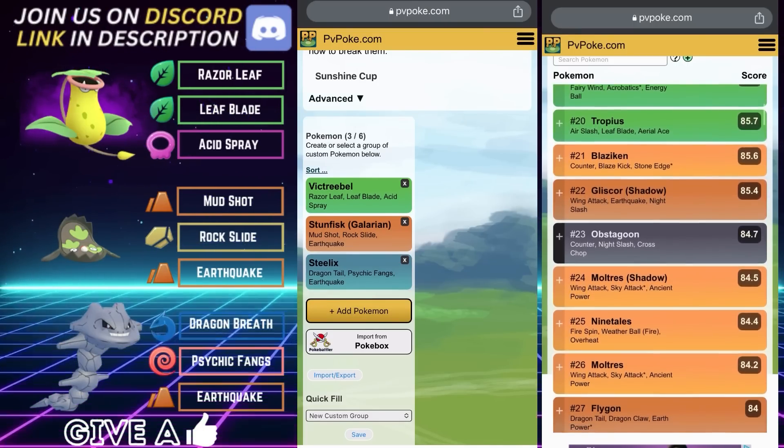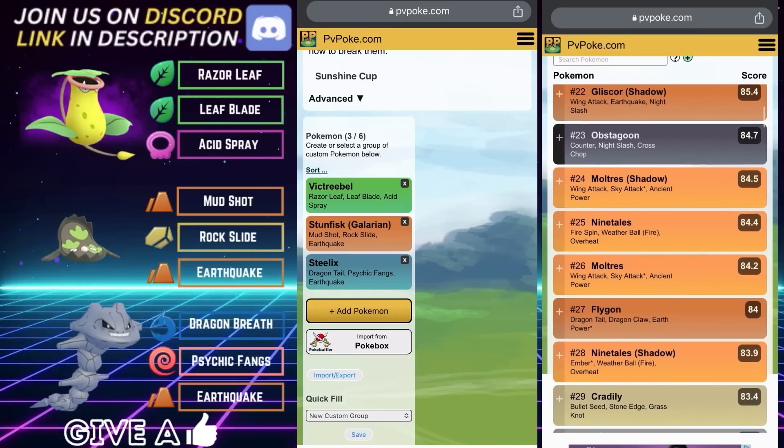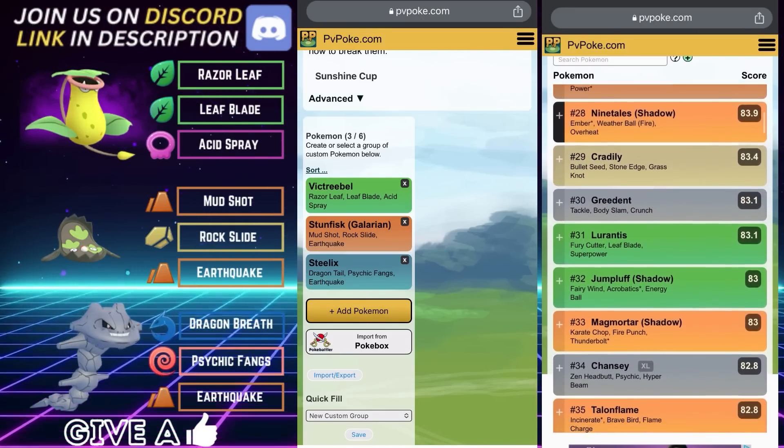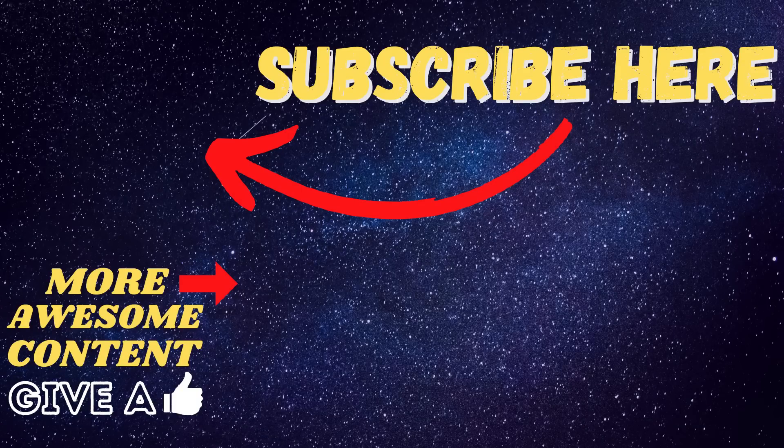Victreebel handles Doublade, Vigoroth, Diggersby, and Obstagoon on the lead no problem, and the Pokémon it can't handle have coverage in the back. That is Team Number Five: Shadow Victreebel on the lead, Stunfisk on the safe swap, and Steelix in the back — Diggersby works if you don't have Steelix. That wraps up my top five best teams for the Sunshine Cup. It's a relatively limited meta but a nice change of pace from Open Ultra League. Thanks for watching and keep up the grind!